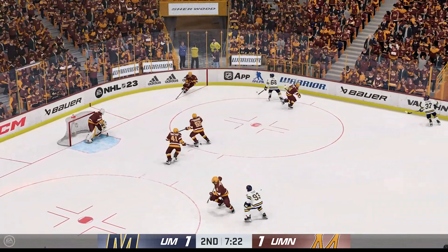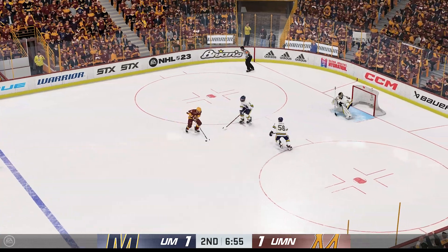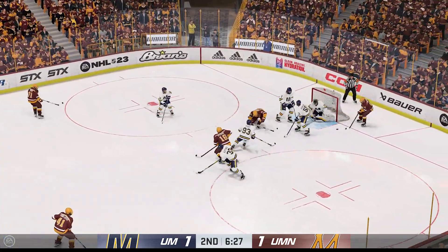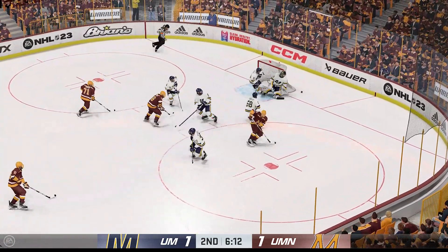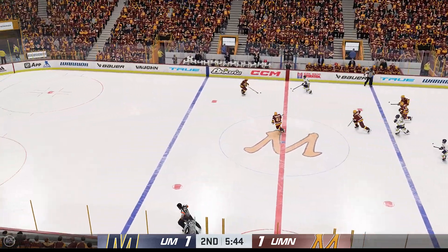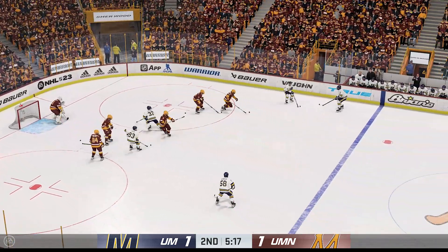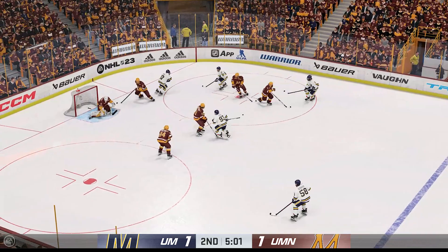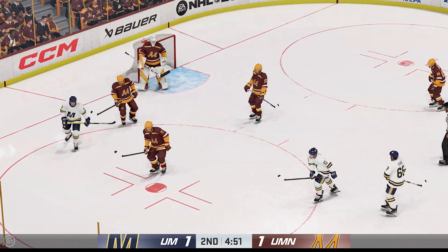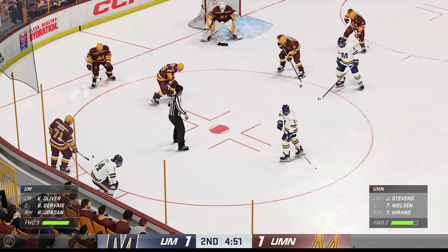Spectacular stop by the goaltender — how did he hang on to that? Couldn't really click in the offensive end, all sorts of pressure. Cuts to the front, fires it — that goes off the blocker, what a save by Jones! He's been really good on these high danger chances — here's another one right from the slot, he's tried that puck to keep it in front of him and make the same. Back at the point — here's a chance in front, oh a clutch save! That's in a dangerous spot, he makes a good save here.